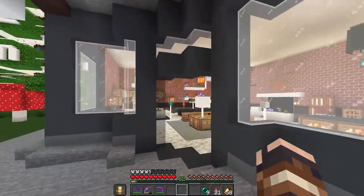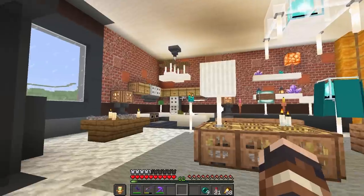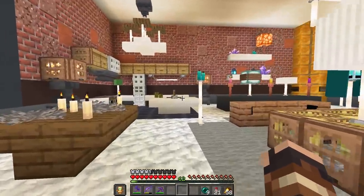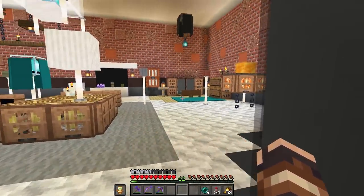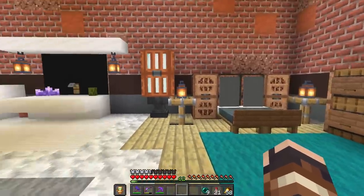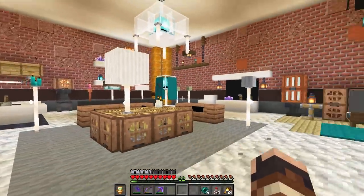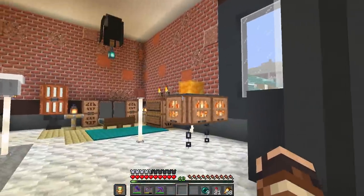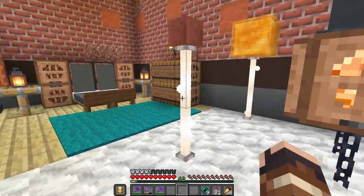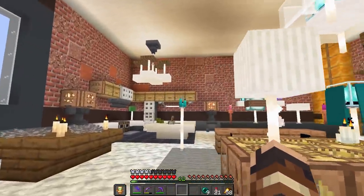One live stream later, we have lamps. I spent an entire live stream designing this first floor and it is fantastic. I wanted to lay it out as if it was like an actual house and kind of follow the IKEA style, where you have to walk through and look at different rooms and see all the examples of things you could do with the products for sale. Everywhere you look there are lamp designs. I also found myself falling in love with end rods — I used end rods in almost every one of these.